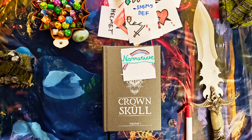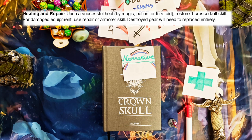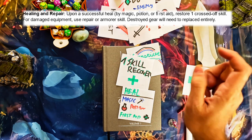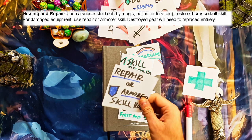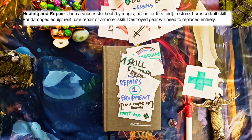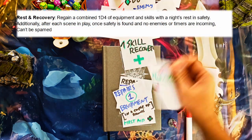Of course, where there is death there is also healing. You have a couple of options — you can heal skills using basic healing magic, potions, or first aid, which recovers one crossed-off skill. If you have a repair or armored skill, you can take a couple of rounds to repair one piece of equipment that hasn't been destroyed. Your fighter with a repair kit can pound on his crooked armor behind a rock while squishy characters cover him. Narrative, narrative, narrative — that's the name of the game.